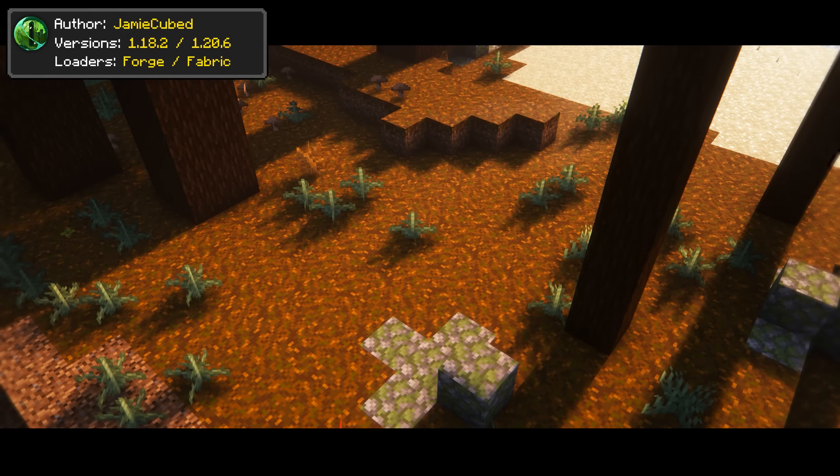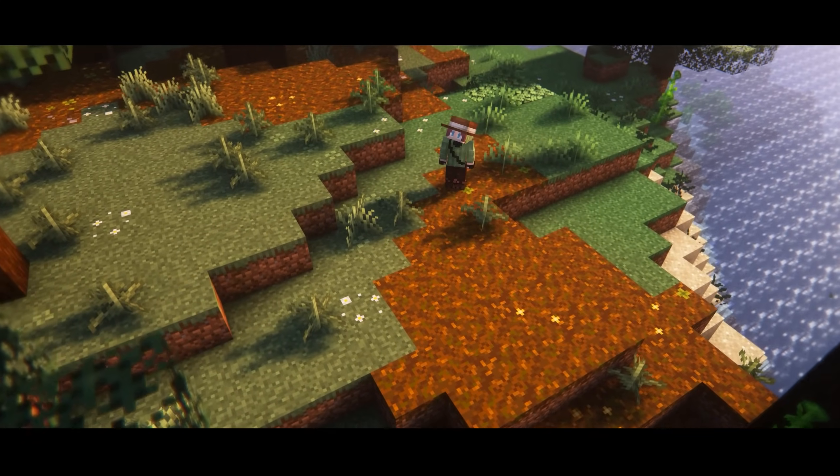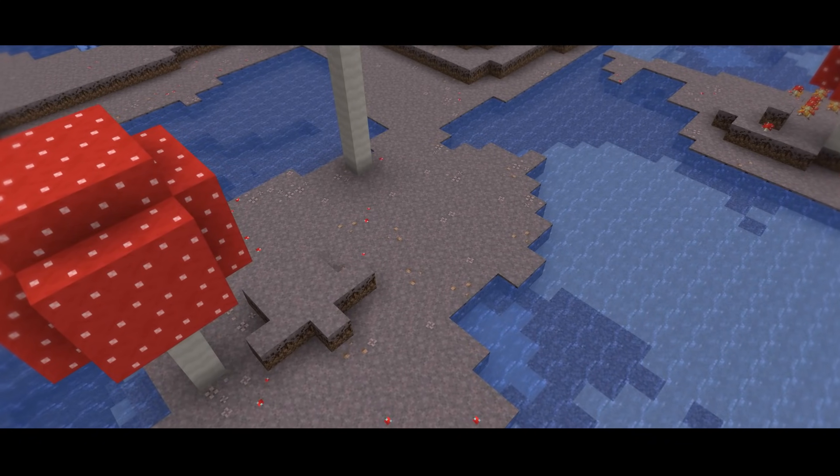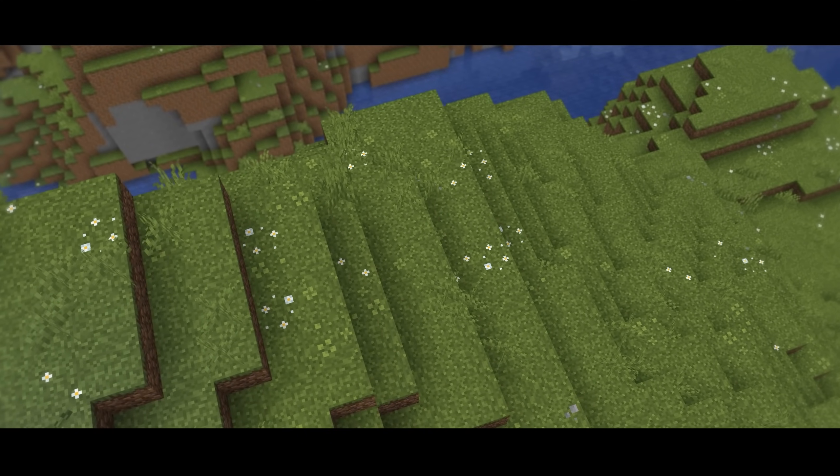Simple Grass Flowers will decorate the grass blocks with some pebbles, plants, and small flowers. The effect expands to all kinds of dirt blocks, and with such unnoticeable visuals, you won't really be disturbed by it.